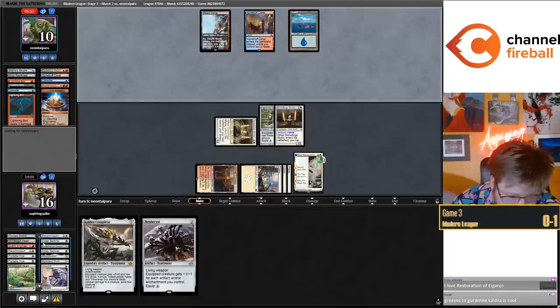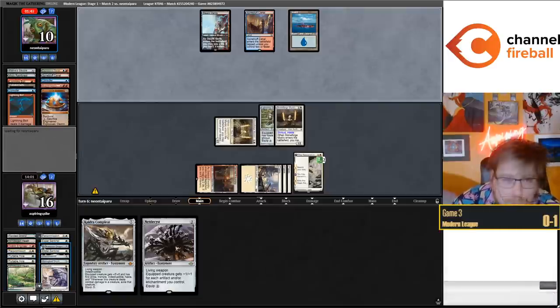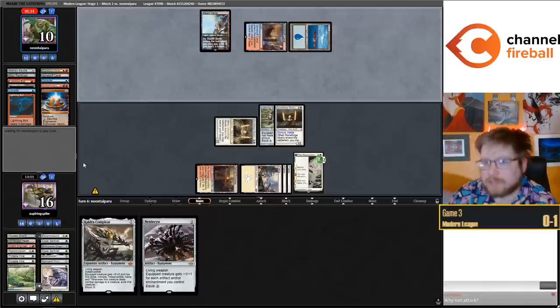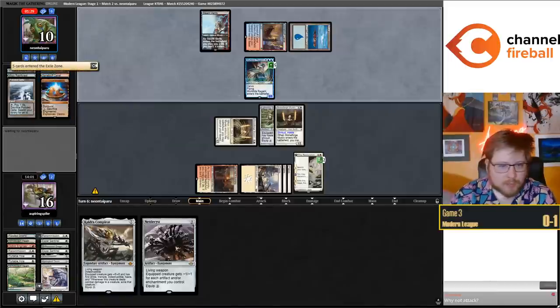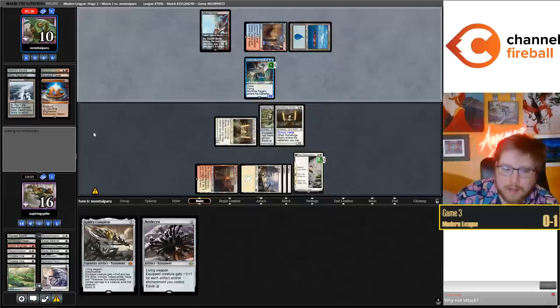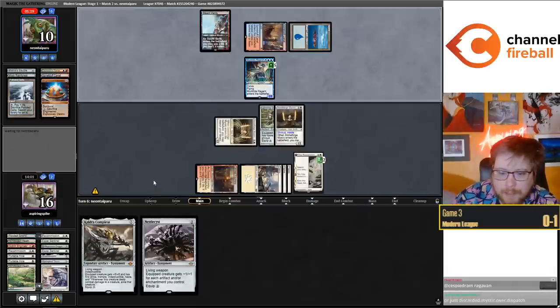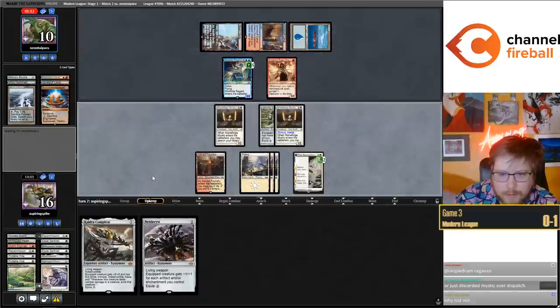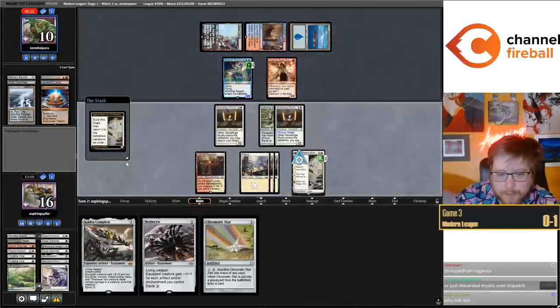I probably should have got back Esper Sentinel or just the Shadowspear. But this game does a good job showcasing why I like this archetype - the Restoration mono-white Affinity shell. This is really the only artifact-focused deck that pretty consistently fights through Brothers' Hooded End, Explosives, and Dress Down. Most other shells really struggle against these cards, but Restoration specifically and Stoneforge Mystic give you a lot of equity here that you just wouldn't have otherwise.